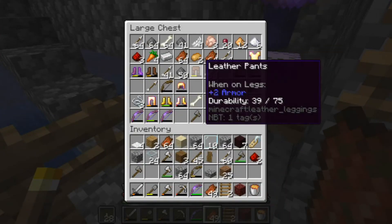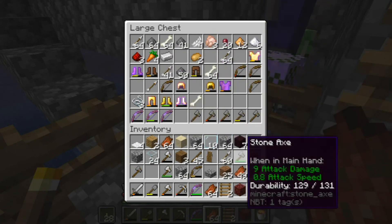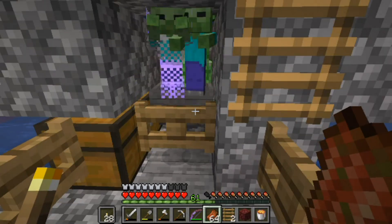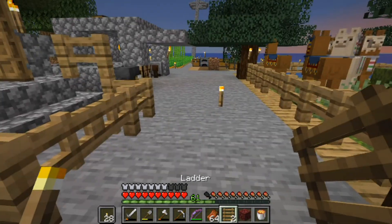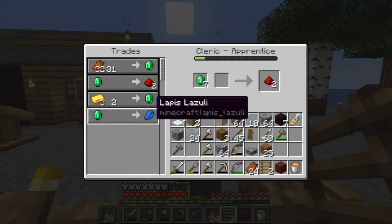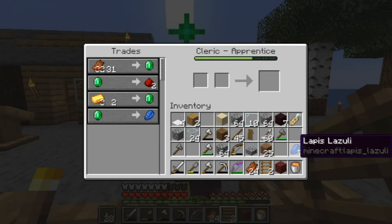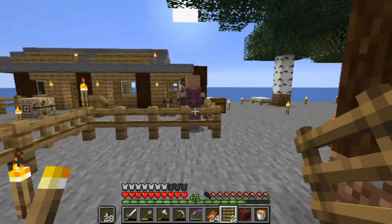We've got some in here we can use. We do have redstone - that was from the wizard. Look at that - he's already up to the next level! We can get blue dye - I mean lapis.